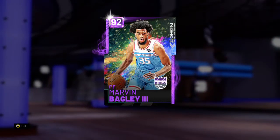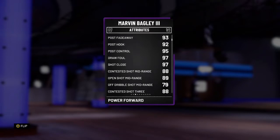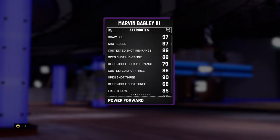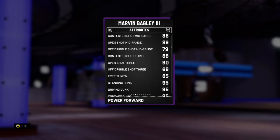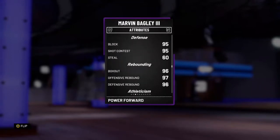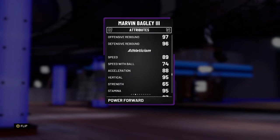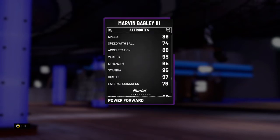We had Bagley in the lineup — I am not gonna say it again, he is better than Galaxy Opal Blake Griffin. Just look: 98 standing layup, 95 driving layup, he's got a 90 open shot 3 — with a coach it gets even higher, you can put a shoe and get it to 99. 95 driving contact dunk. With a coach, he has maxed out rebounding — 99 defensive rebounding. 74 speed to ball, 89 speed — he's gonna be running the break and throwing dunks down.